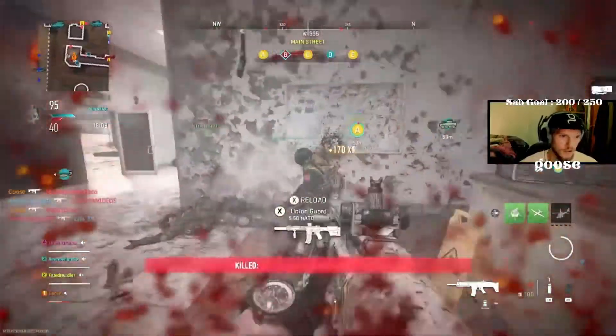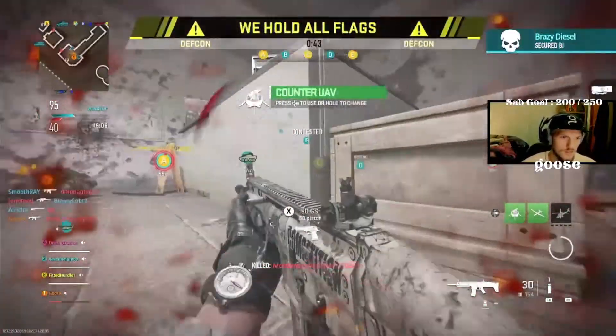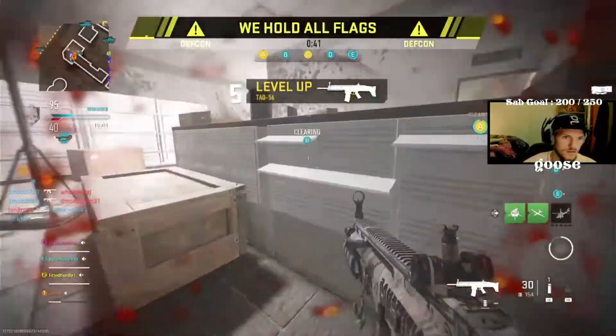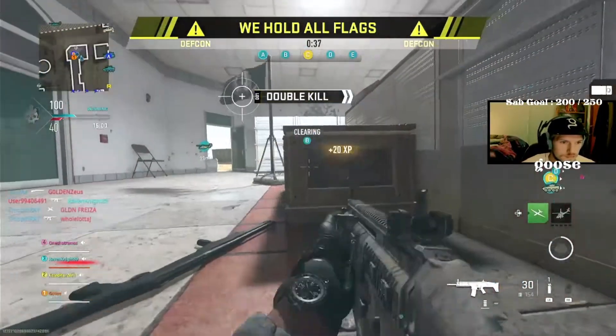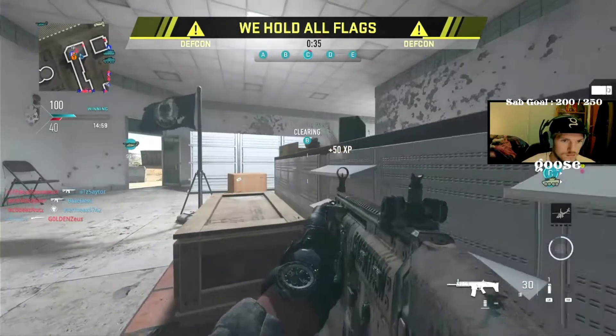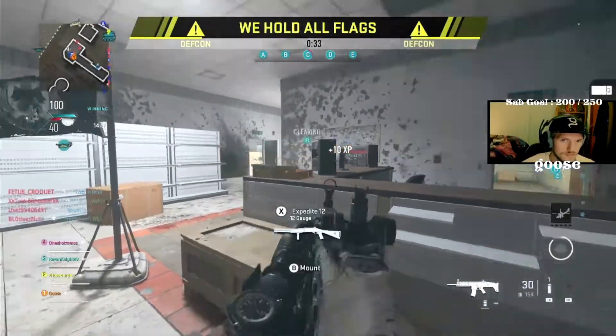Tip number four is swap it up. I myself have spent hours tryharding to get the three kills in one life challenge, and I find the harder I try, the more time it takes. So if you are in that position where you don't feel like you are making any progress, switch to a new weapon and knock those challenges out of the way.